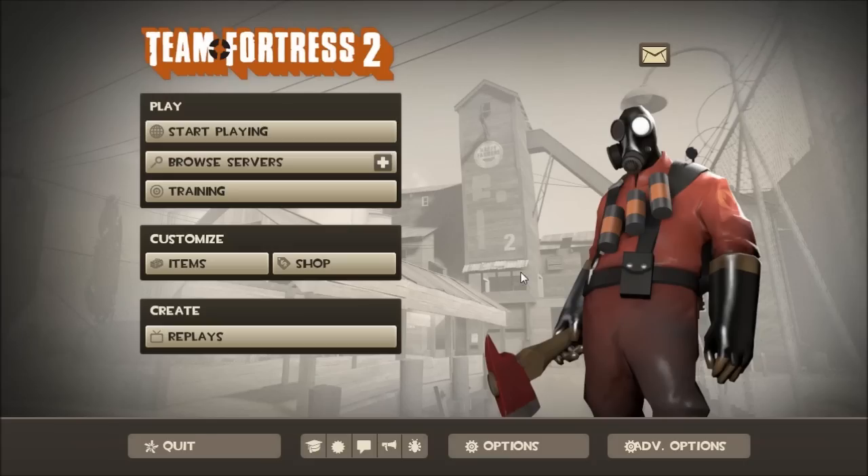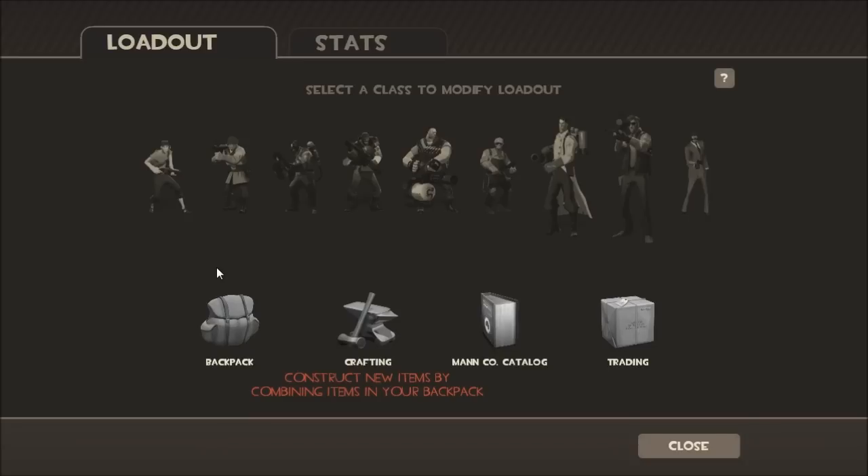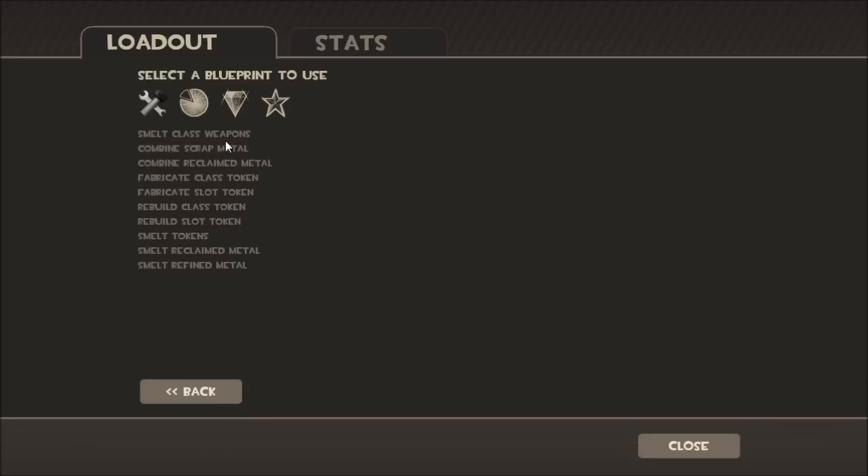Hello everyone. Today I will be showing you how to craft scrap metal in Team Fortress 2. The first thing you're going to want to do is go to Items, then go to Crafting, then go to Smelt Class Weapon.